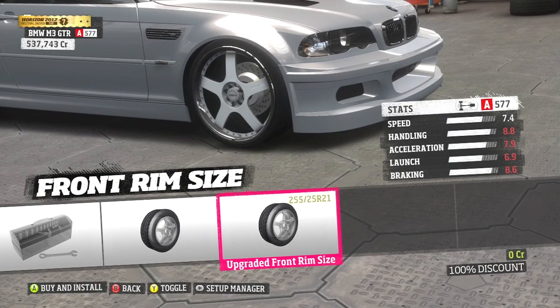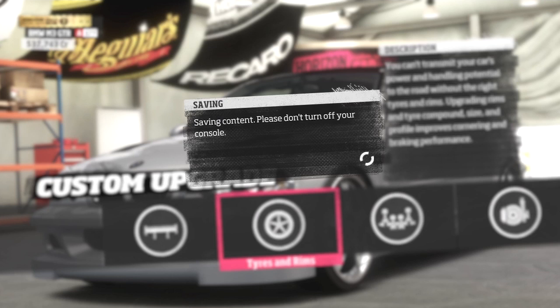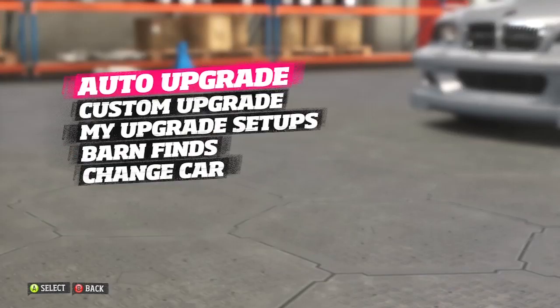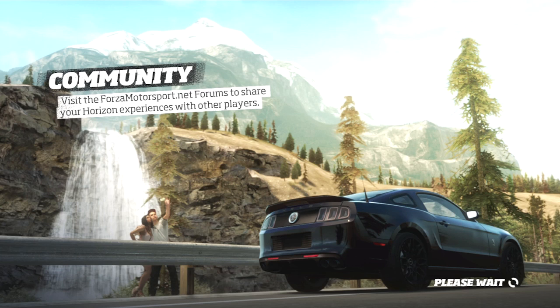So first off I'm going to select the rims, size them up, get them how I want them — nice and big for the BMW M3 GTR. Then we're going to go over to the paint booth and try and paint these rims straight, how you would with any of the other rims in the game. So let's take that over there, back out of this booth into a nice long loading screen that this game seems to have still.